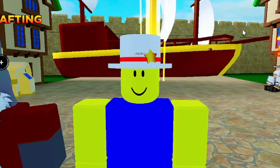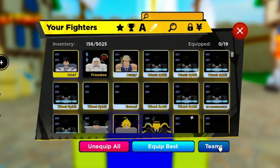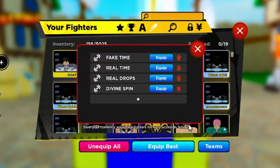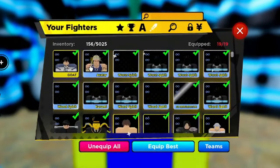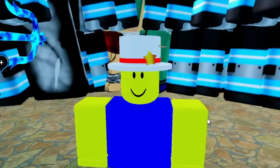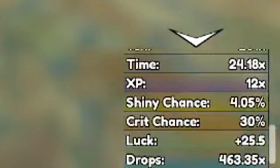We are going to do Infinity Tower. Our drops multiplier, with just our regular team and no event — full team of Broken Limiter. I know it sounds impressive, but when you don't have a Heavenly, that's pretty much all you can do. You max out in other areas — full max inventory. It's just a trade-off. And if you look at the bottom right of the screen, we have 463x drops.